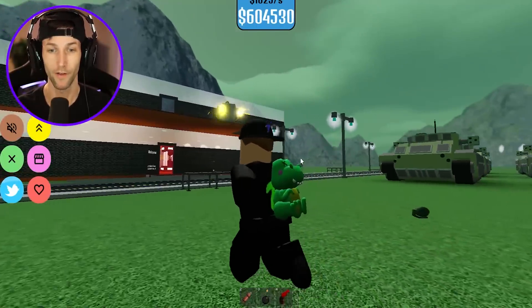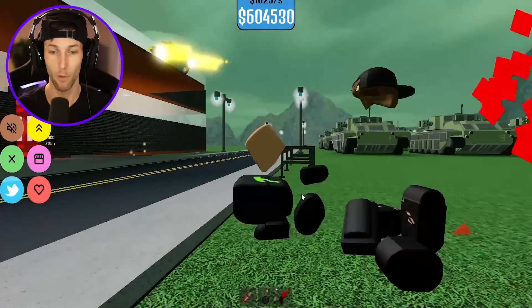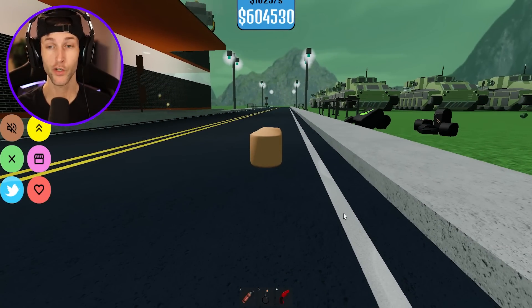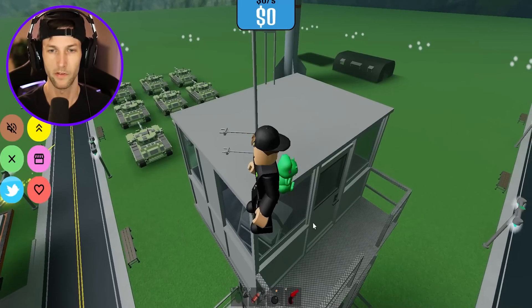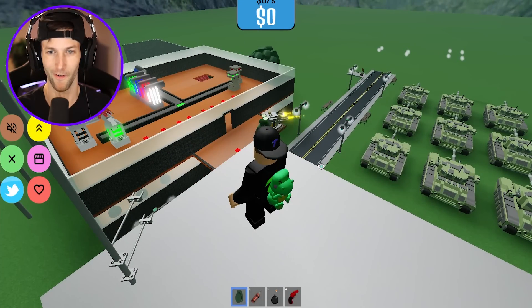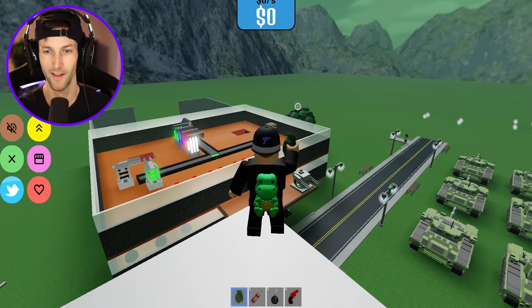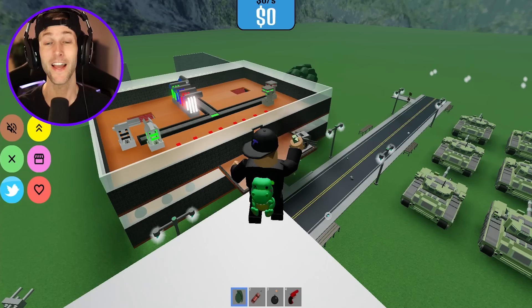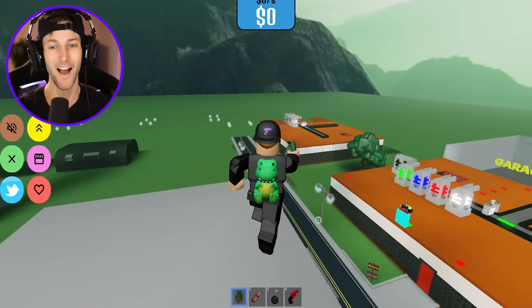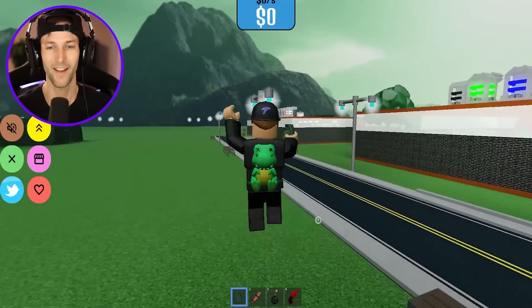He's shooting my hands off. I don't have any hands anymore — he shot my hands off. This guy is ruthless. Let me see if I can get up here. All right, we're gonna throw a grenade. He has no idea. Throw a grenade — we got him! Yes, payback. Let's see how much two million dollars can get us. We got upgrader number three. Wait, this upgrader isn't even for the right conveyor. I need to be building this stuff.